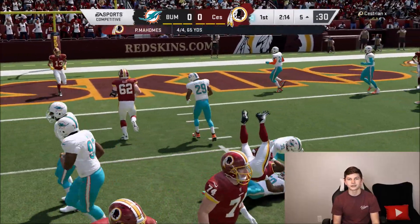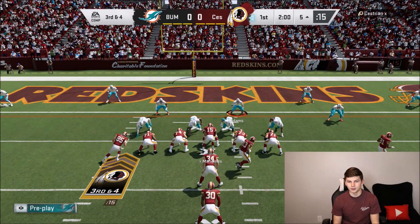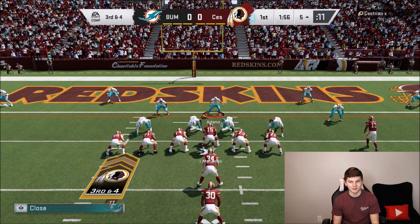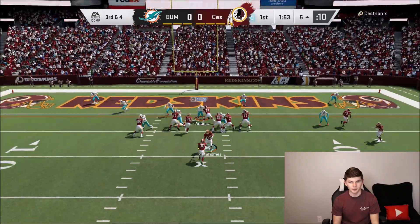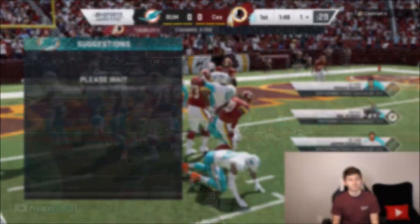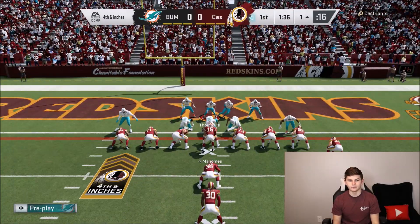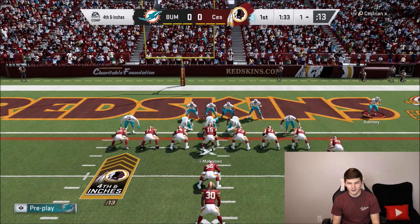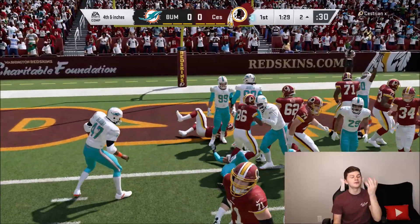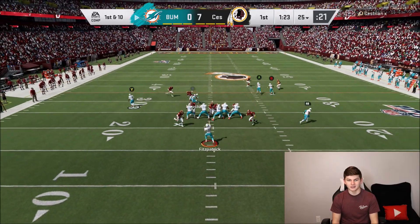Todd Gurley getting the catch. Defense, time to step it up. Third and four — I think it's going to be a run. He just flipped people. I'm expecting a run to the left or right at the middle — it's an RPO. Arnold Thomas got stiff-armed but we still stopped him. He's going for it on fourth and inches from the one-yard line. I would probably go for it here too. I think it's going to be a fullback dive — it is a fullback dive. Can we stop him? We pull him into the end zone. Of course we pulled that man into the end zone when we could have stopped him instead.